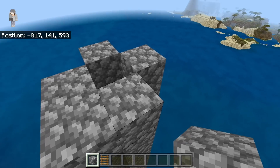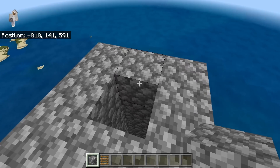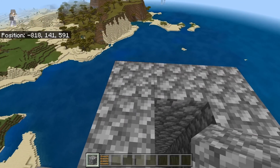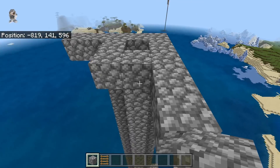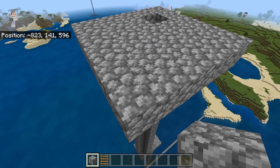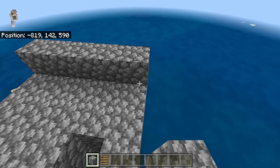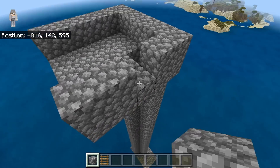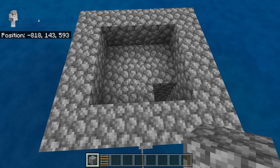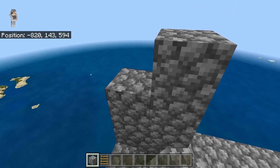Then take some more solid blocks and place one in each of these corners. Then extend out two blocks this way, and extend out two blocks this way. Now just fill this in. After you've made this platform, then place a layer of blocks all around just like this. Then you're going to want to extend these walls until they're a total of four blocks high, and extend that all the way around.